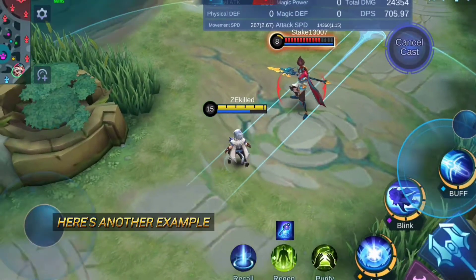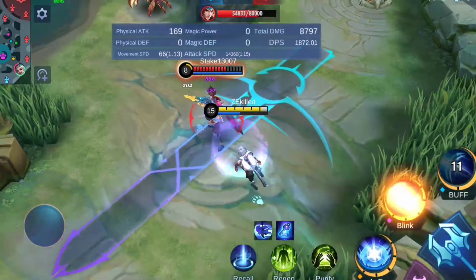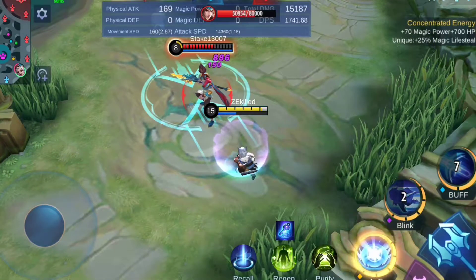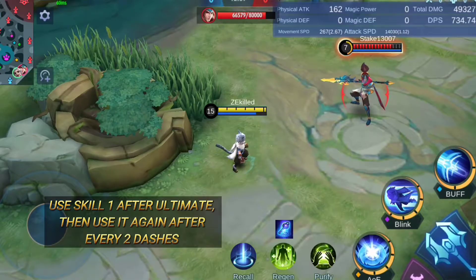Here's another example. Now let's add Skill 1 to the combo: use Skill 1 after the ultimate, then use it again after every two dashes.